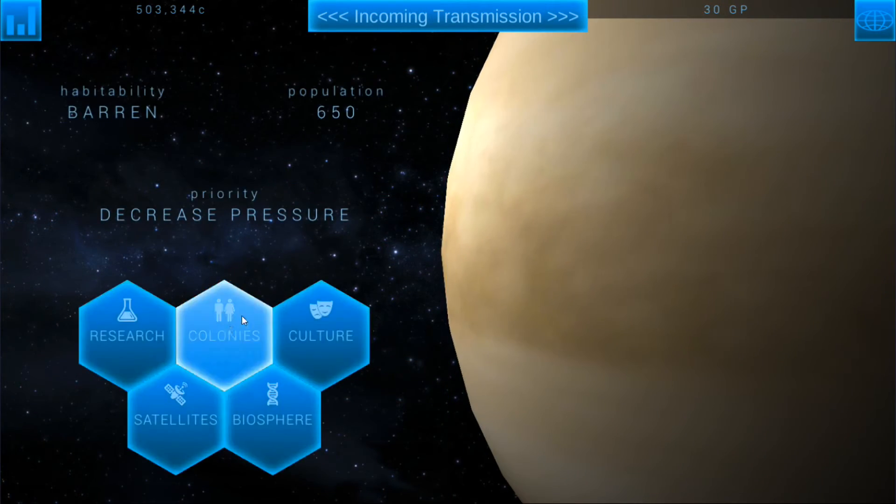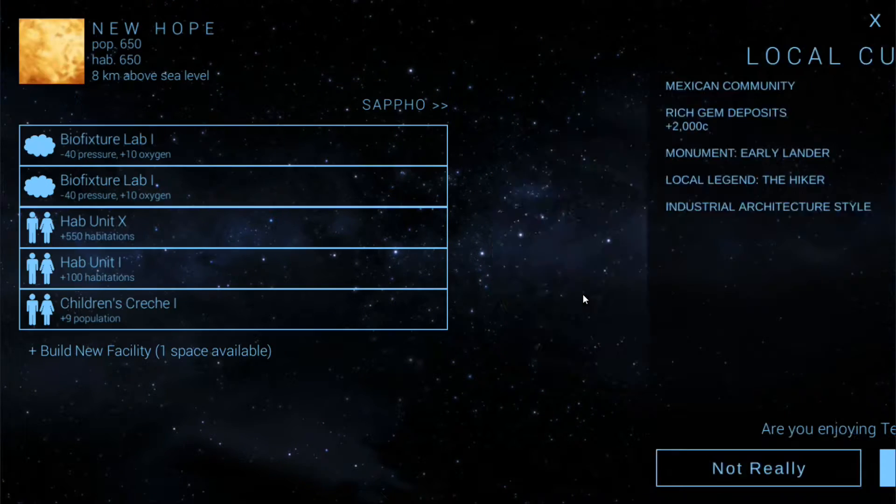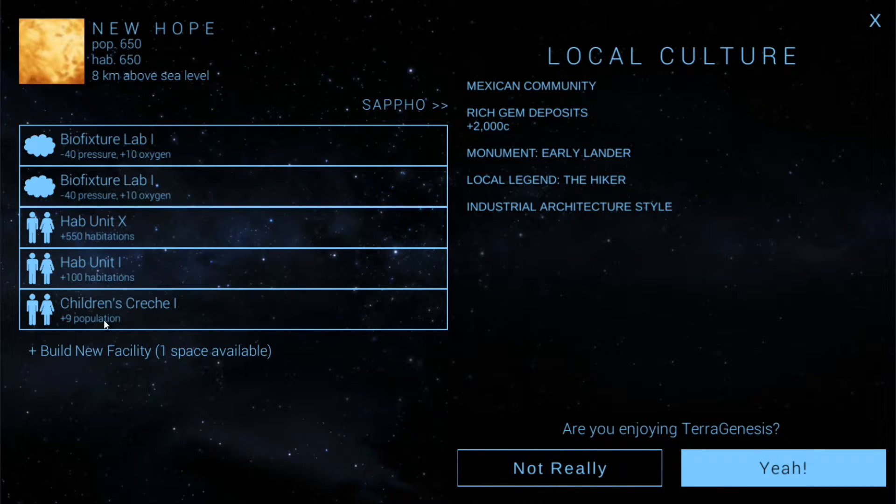If we take a look at New Hope, I can show you what I've got. I ended up building this to get the plus nine population. I do have the two HAB units putting us at 650. I've got both bio fixture labs, so that's lowering the pressure pretty well, and that's going to bring down the heat as well. So I'm actually not going to worry about bringing the heat down artificially — I think I'm just going to let it naturally come down as the pressure stabilizes.